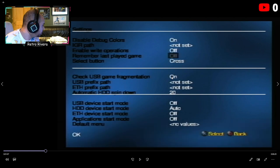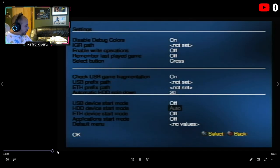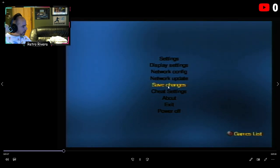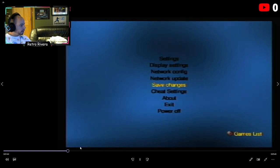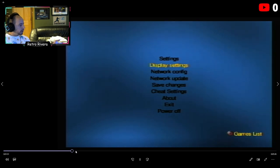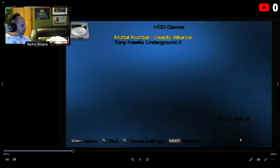The hard drive spin-down speed can stay the same. Check fragmentation for USB — we don't have games on a USB drive so we don't really need that on. Make sure USB start mode is off and hard drive is set to auto start. When you go back or hit OK at the bottom, these changes won't save unless you physically go down to where it says 'Save Changes' and press X — you'll see it confirm in dark text: 'Settings saved.'